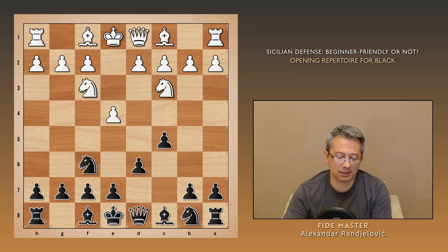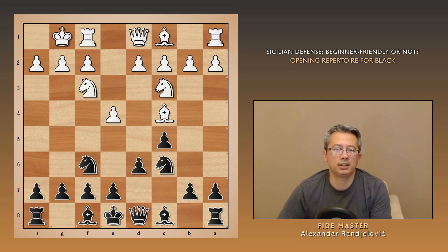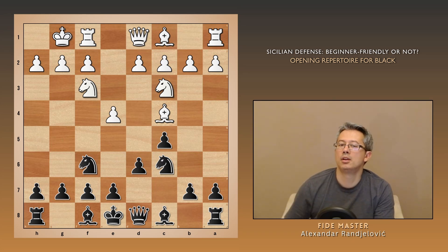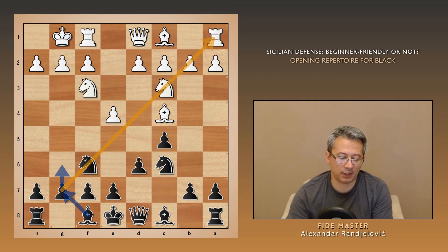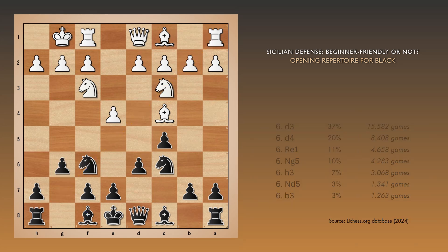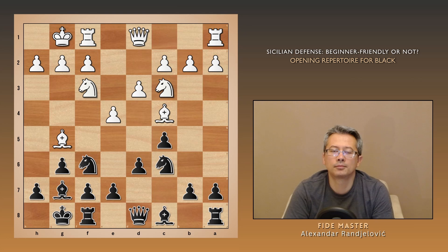In most cases, white opts for Bc4, and after Nc6, they castle. The main task for black now is deciding where to place the king's bishop. It can go either on e7 or g7, and g7 is better — it gives the bishop this long, beautiful diagonal. If white plays d3 and then Bg5, black simply castles, and there are no weaknesses in their camp.